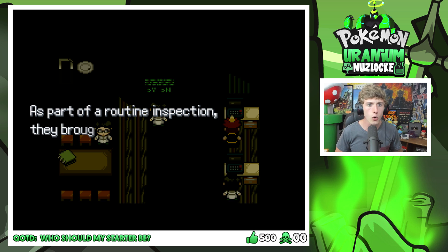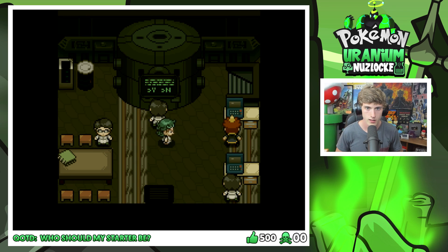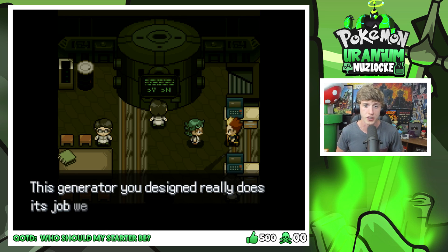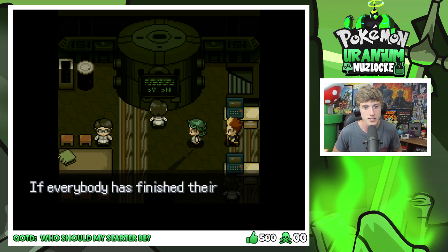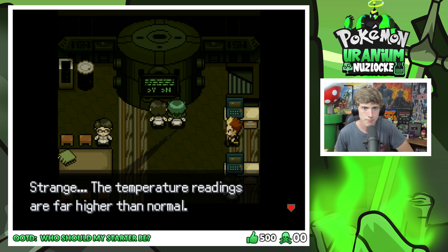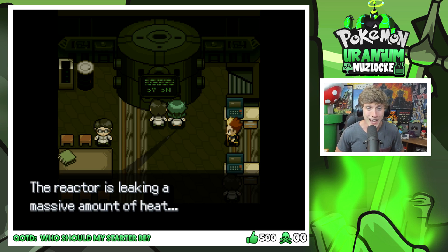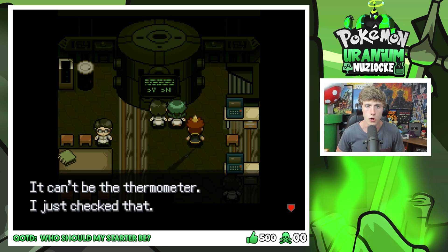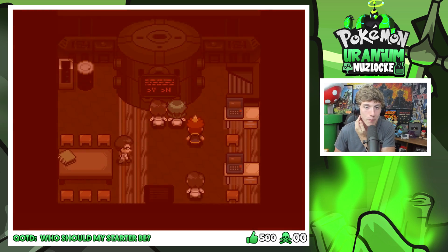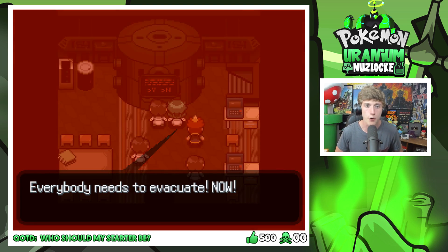It was an ordinary day at the nuclear power plant where Lucille worked. As part of a routine inspection, they brought in a specialist to take a look at the electrical system. Cameron — have you finished your diagnosis? Yes, everything seems to be working perfectly. This generator you designed really does a well job, Lucille. The temperature ratings are far higher than normal. Either we need to reset the thermometer, or the reactor is leaking a massive amount of heat! The reactor is breaching — at this temperature, in just a few minutes, we'll have a total meltdown! Everybody needs to evacuate now!